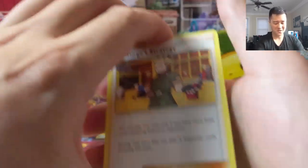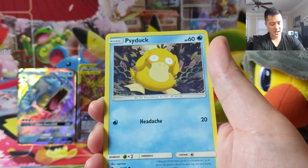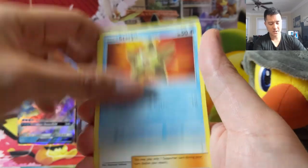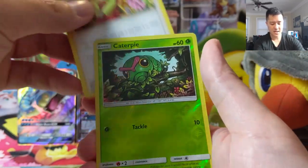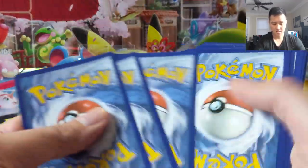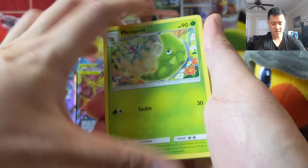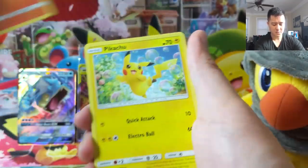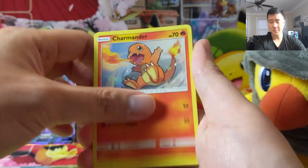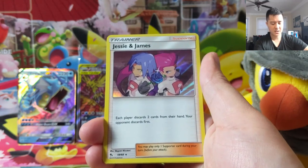A full art Rocket supporter — probably a better way to describe it — and a shiny GX! Not bad. Magikarp star, Erika's Hospitality, and then a Caterpie. Hope everyone's having a good day. Hit that like button down below and subscribe for notifications whenever we drop videos. Koffing, Ekans, Jesse and James.